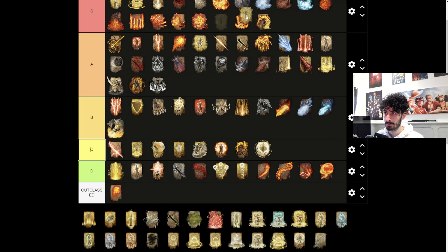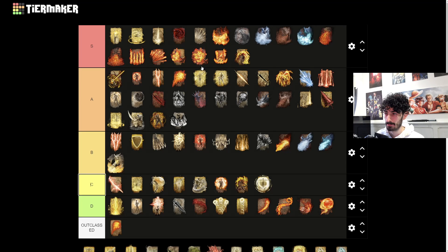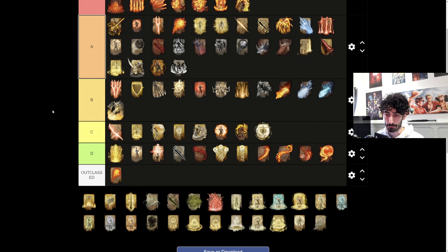Law of Regression - I put it in A tier for trolling. Anyone that's used a buff just instantly gets debuffed. Pretty funny.